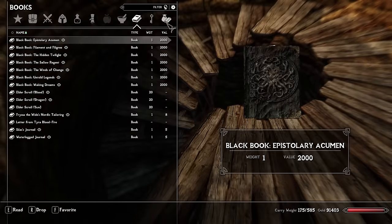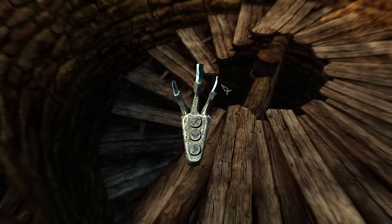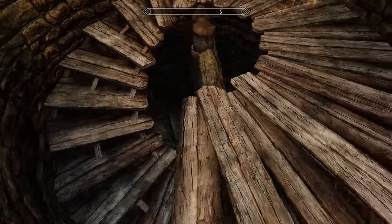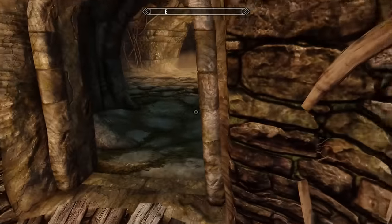Let me take a look at what the claw symbols are, because I have a feeling we're going to need that soon. It is eagle, butterfly, dragon — all the flying creatures.